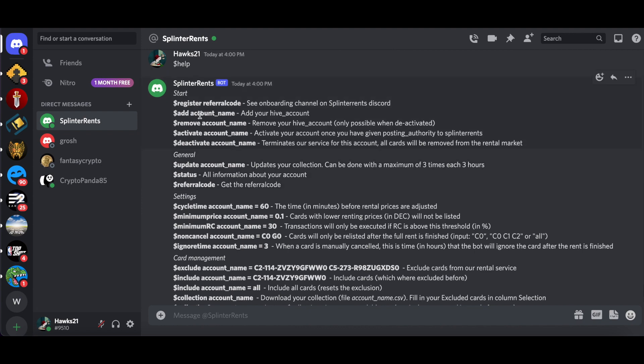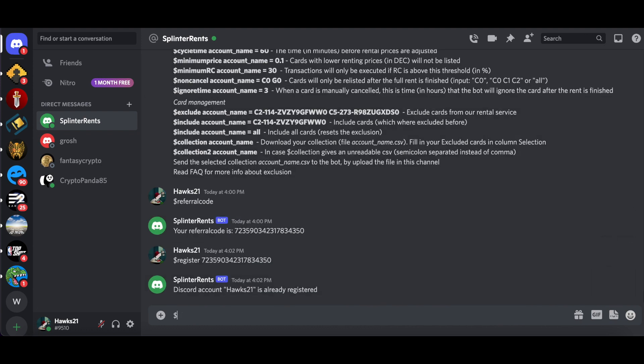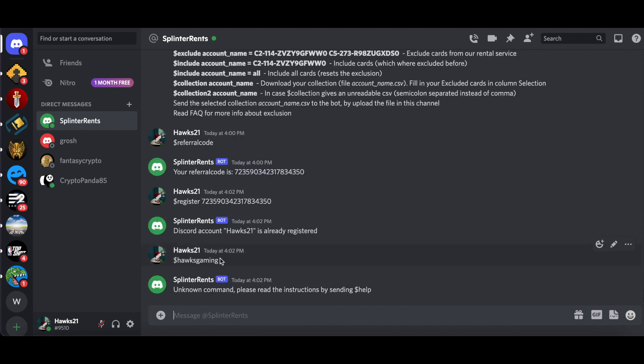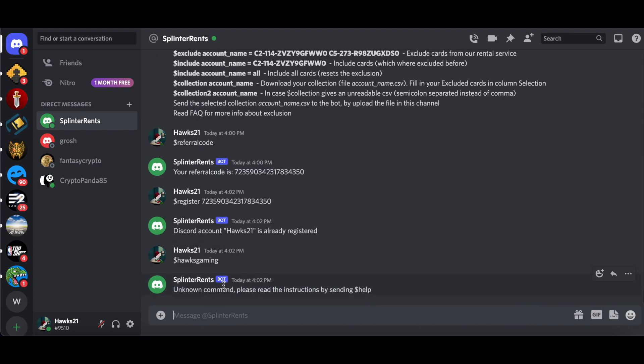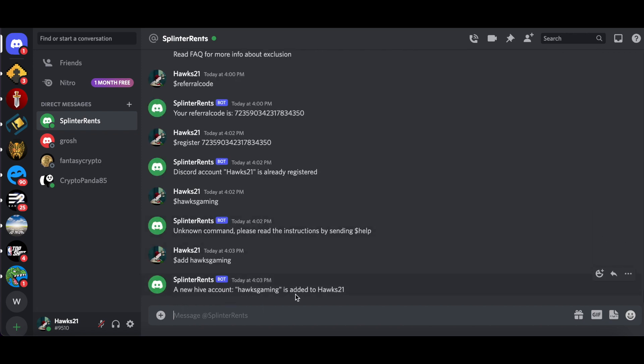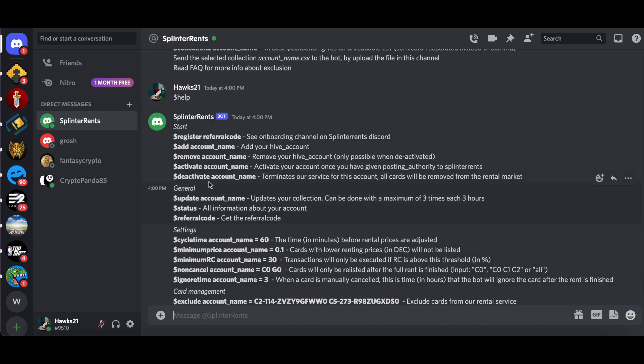Next you add your account name — this adds it into their system. I've already put in Hawks 21, so now I need to add Hawks Gaming using the add account command. A new Hive account 'hawks gaming' is added to my Hawks 21 Discord. I then need to activate the account to start the process right away, but first I have to give posting authority to Splinter Rents.